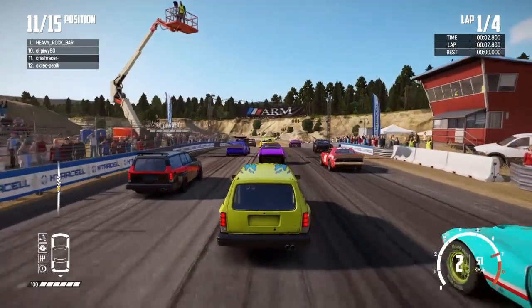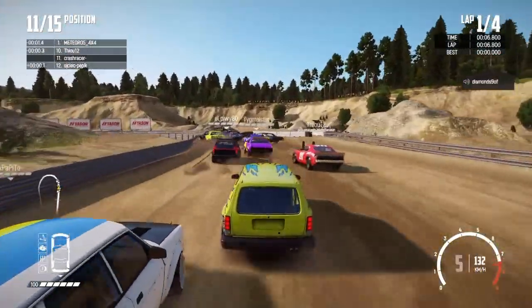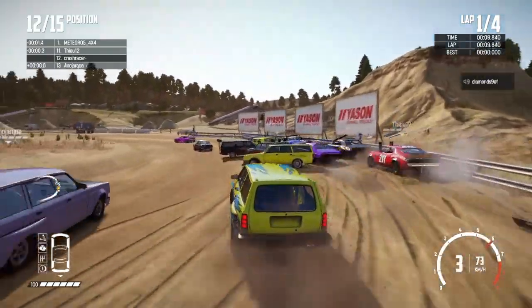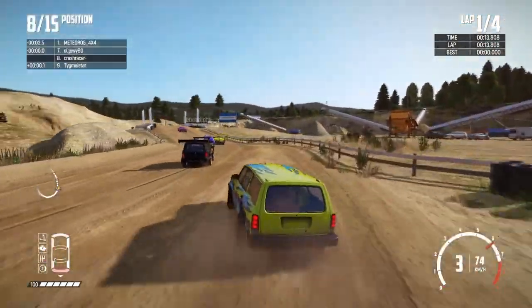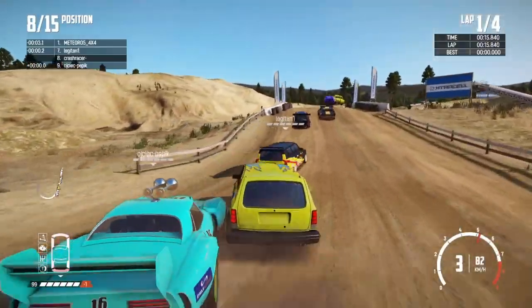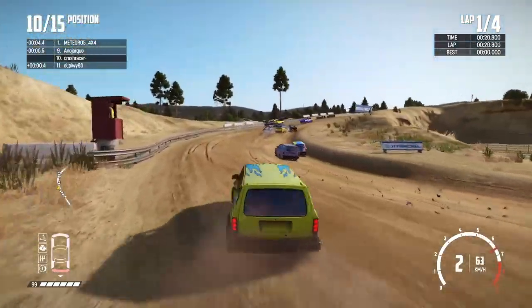First one is going to be at the Savalak Sandpit, four laps around here, 15 of us in the race. Tight first left-hand corner. Whoa, that one shot through — I thought they were going to just clip my back end but actually they shot right through. There's a spinner on the outside as well, probably blocked a few so we might be able to make a bit of progress.